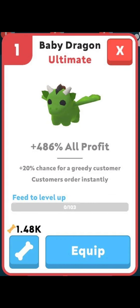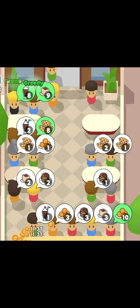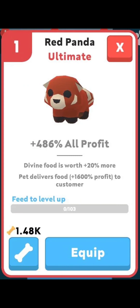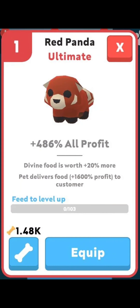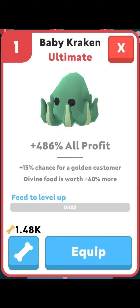The last one is the Baby Dragon. Again, plus 486% all profit, plus 20% chance for a greedy customer, and customers order instantly — which is already in the current Panda. As you can see from this picture, a greedy customer just makes more orders, so some customers make 8, 9, or even 10 orders. It's beneficial, but I don't think this would have as much impact as the Red Panda or the Kraken. If you have the Panda already, you don't need customer orders instantly, so I don't think it's the new meta. Some people are saying the new meta would be the regular Panda and the Red Panda, but it could also be the Red Panda and the Baby Kraken. We have to test them out.